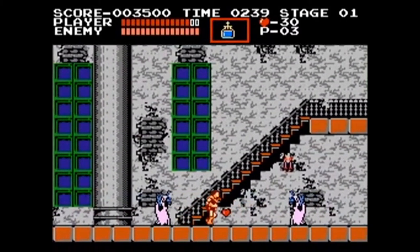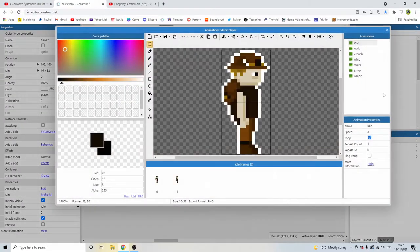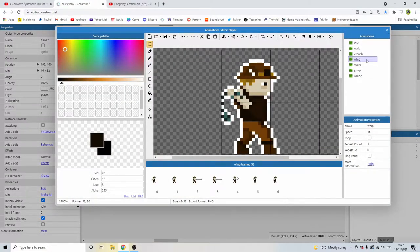Going back to the event sheet, the first thing we need to do is double click into the player and add in a second whip animation. Let's copy that first one — I'm going to call this Whip 3, because we have Whip 2 which is on the stairs. Whip 2 is when we're attacking on the stairs, Whip 1 is when we're normally attacking, and Whip 3 is going to be the crouch attack.